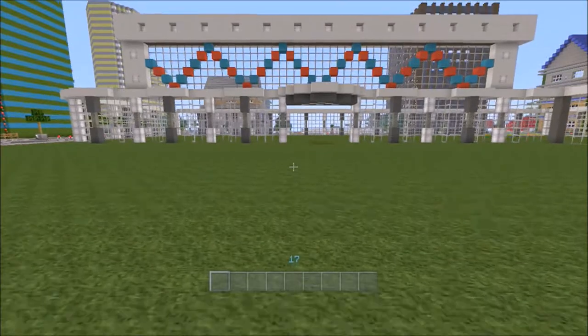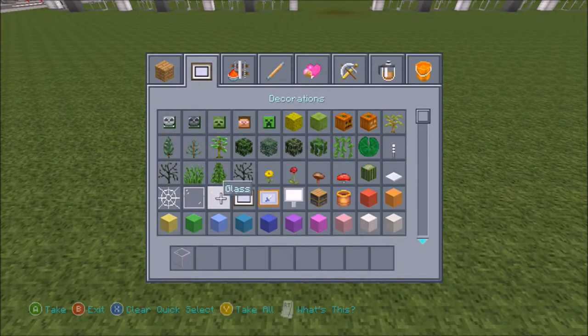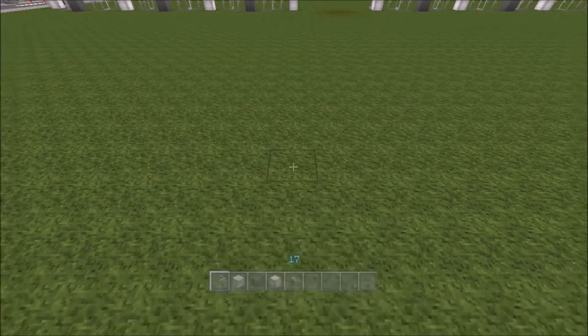The train station is fairly simple. I just got glass block, light grey wool, dark grey wool, glowstone, and cobblestone wall.